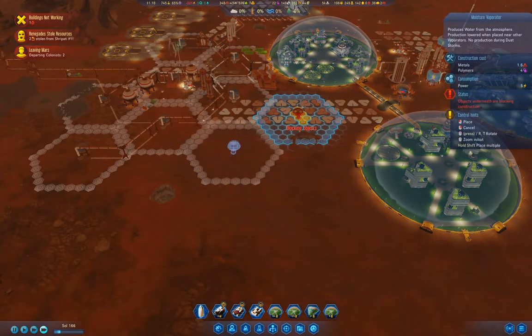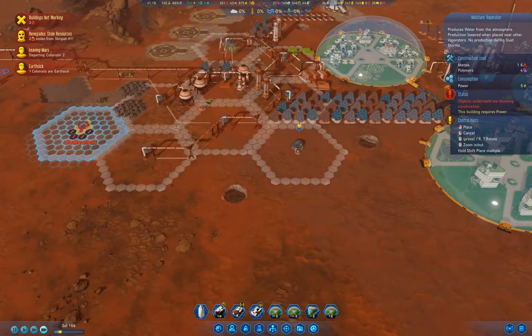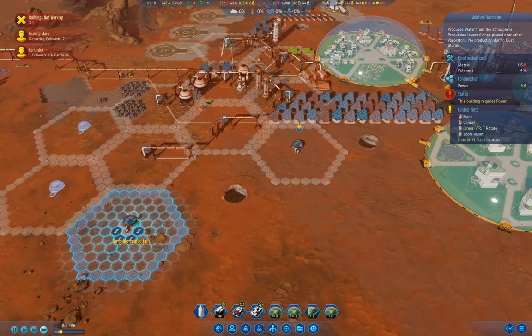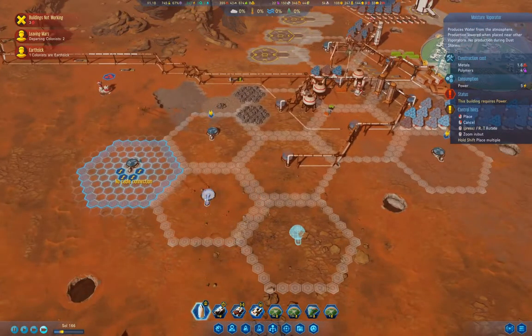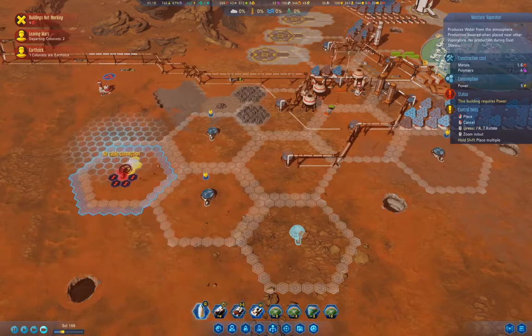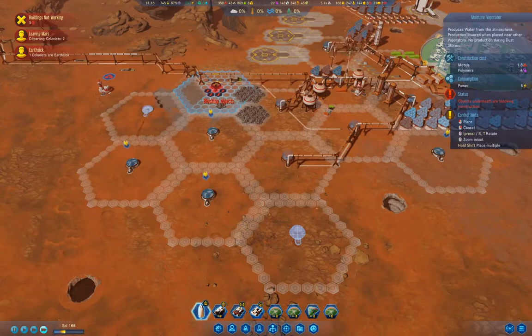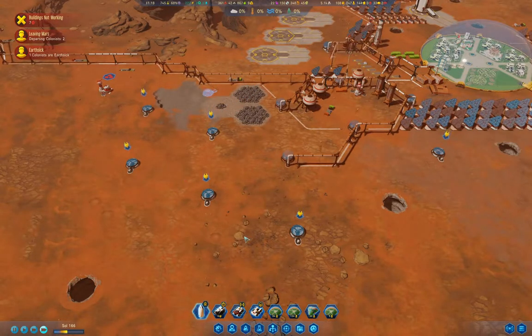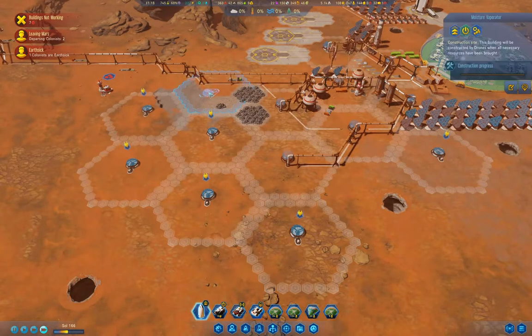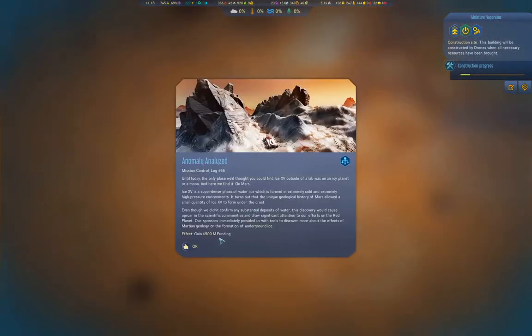Really wish you could get rid of those sinkholes — that would be really nice, but you can't. That's the problem with that particular mystery. That's a bunch of those up. When that one completes — oh, what have we got? 500 million funding!